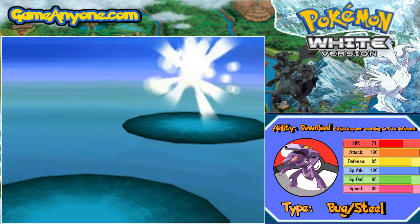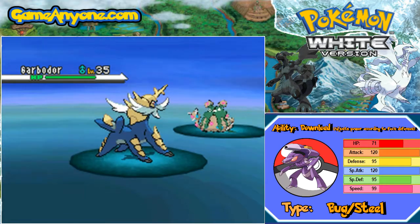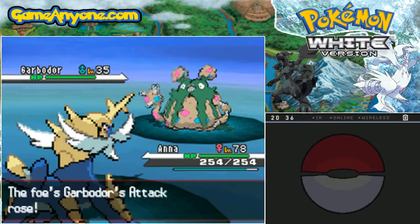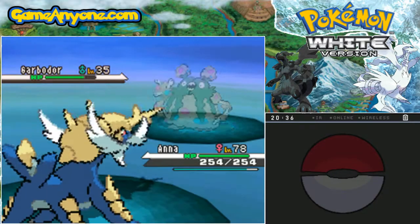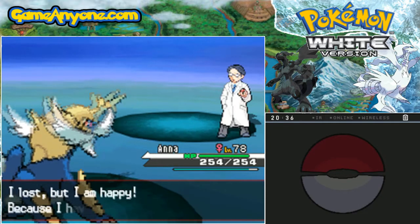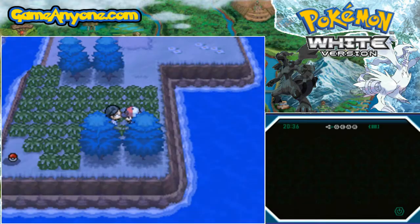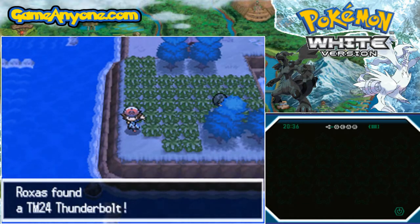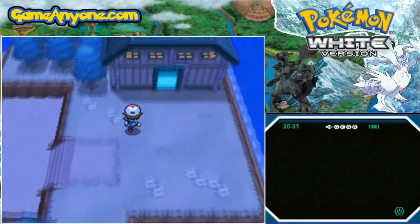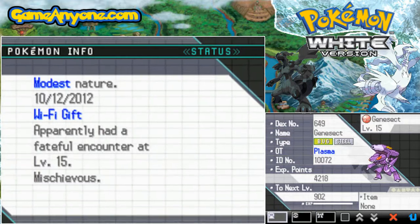I apologize if this episode seems a little bit fractured, ladies and gentlemen — that is because doing the events is very hard to do. The Garbodor is level 35 and I am level 78, so I think we know who is going to win. And that didn't gain me any experience. There is a special item down here, and that is TM24 Thunderbolt. I'm going to be giving Thunderbolt to someone later on. Let us go to the P2 Laboratory with our Genesect.